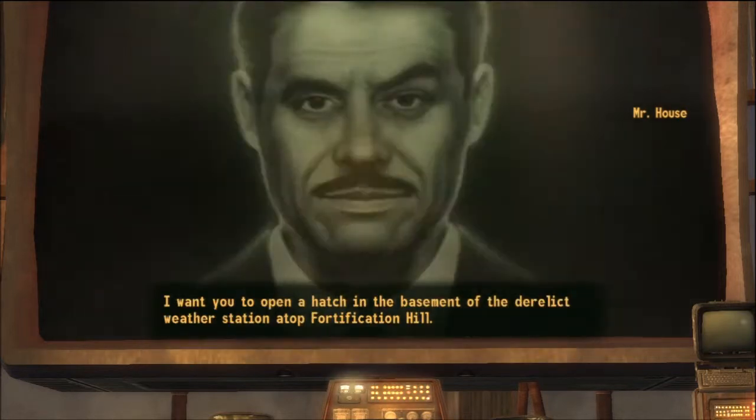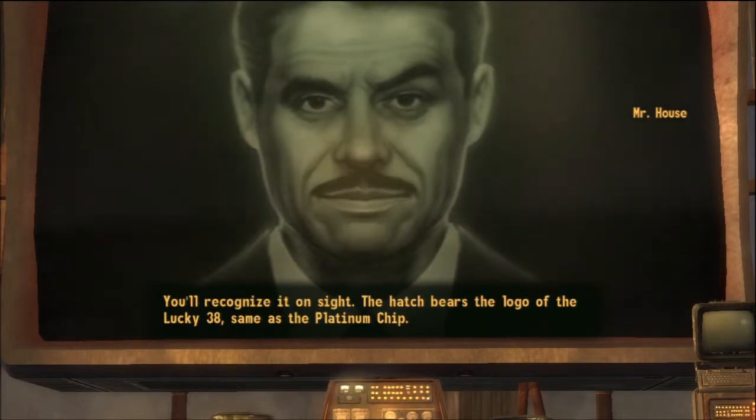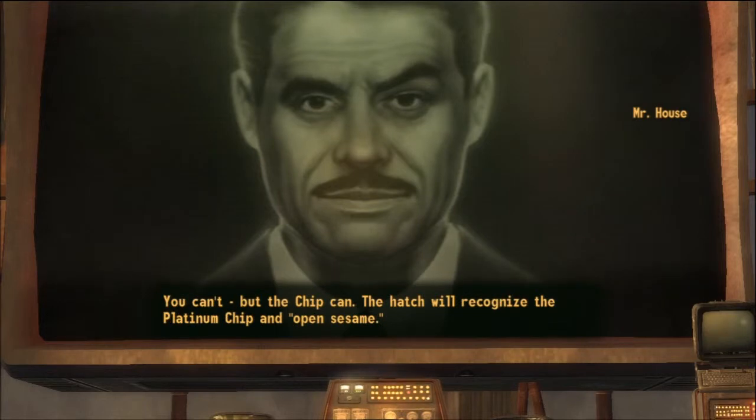I want you to open a hatch in the basement of the derelict weather station atop Fortification Hill. You'll recognize it on site. The hatch bears the logo of the Lucky 38, same as the Platinum Chip. You can't, but the chip can. The hatch will recognize the Platinum Chip and... open sesame.